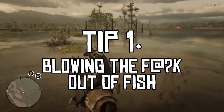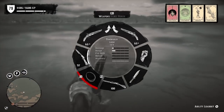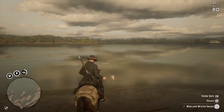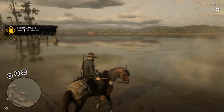So let's start with tip number one: blowing the f*** out of fish. When you're out there in the wilderness hunting, you'll find yourself riding past a body of water with a load of fish just swimming there minding their own business. Well these little lads are just XP waiting to happen — pull out a stick of dynamite and throw it right in the middle of the most densely populated area of the water. You'll know where the most fish are by the bubbles on the surface.